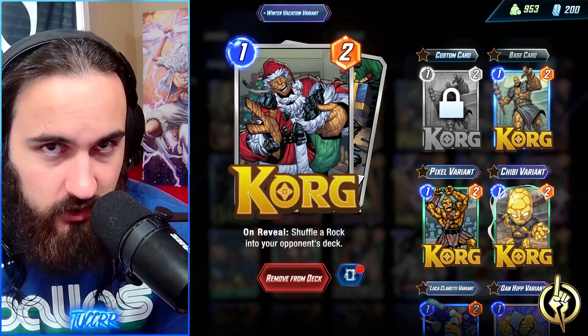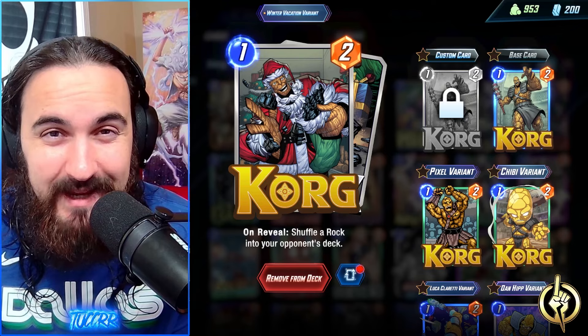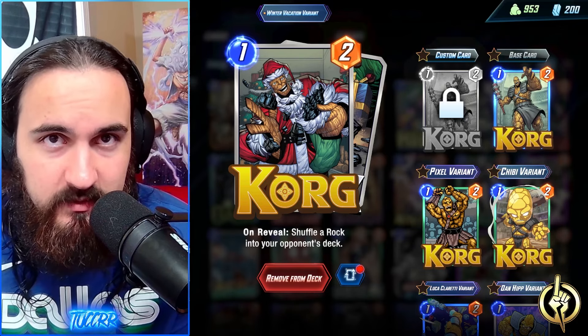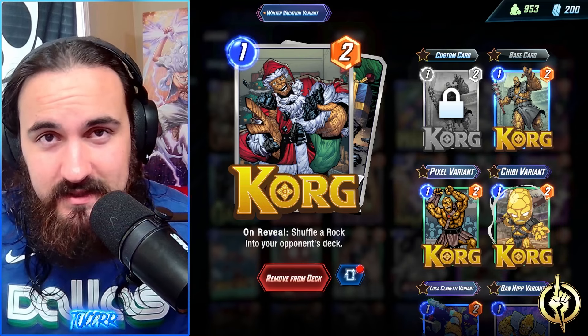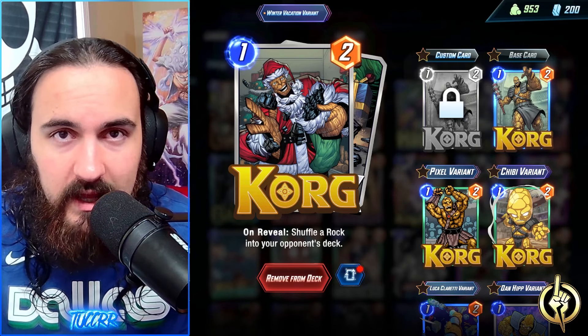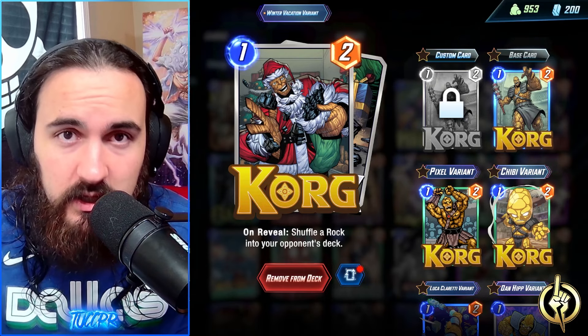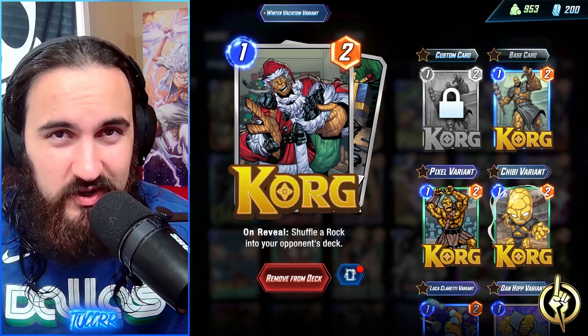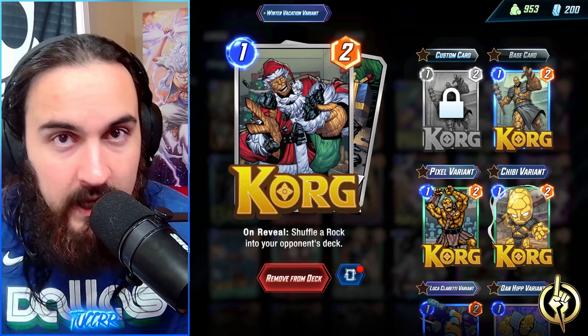Starting off, we have Korg. Korg is great synergy for your Darkhawk, a great late-game turn six play, or an early-game disruption card. You can use Maximus in this list instead if you want to go more of a Ronin route. I was testing both options — the Ronin approach was pretty solid, but not necessarily into Arishim because of just how disgusting Arishim is right now.